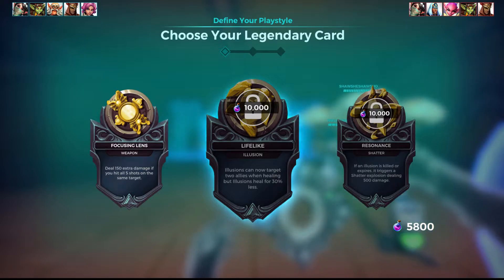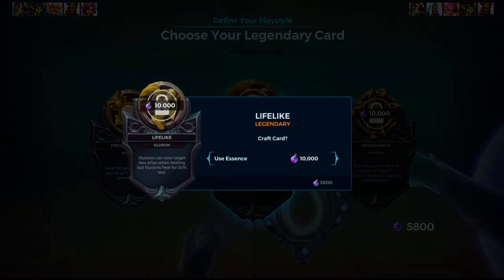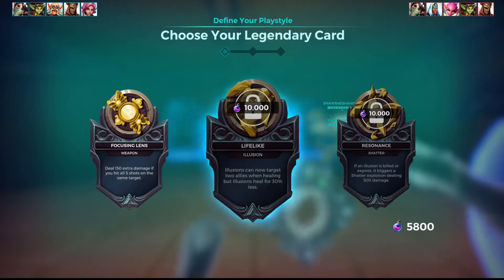Resonance: if an illusion is killed or expires, it triggers a Shatter Explosion dealing 500 damage.